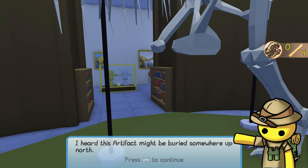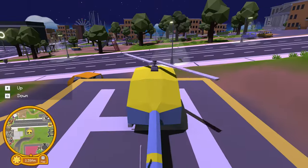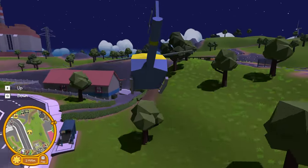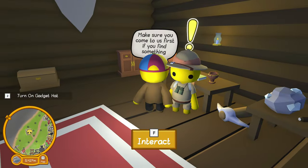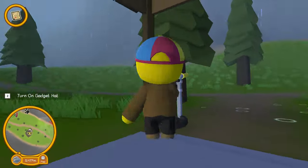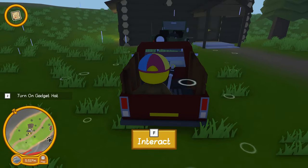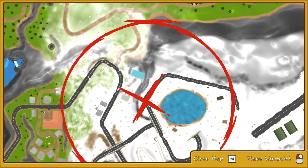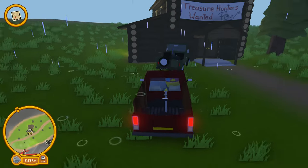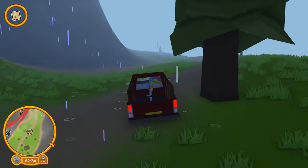The clue for the final artifact is: I heard this artifact might be buried somewhere up north. That means we're going to jump into our trusty helicopter right by the police station and fly up to the treasure lodge in the mountain. We're going to buy another treasure map and go in search of the artifact. The good news is we're back on original footage and this is the first time I will find this artifact, so when we find it, it will be glowing. Pulling up the map, it looks like this one is up by the ice skating rink where you do the UFO pizza mission.